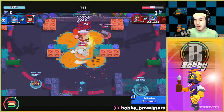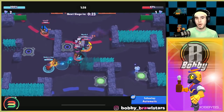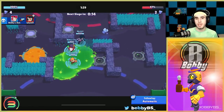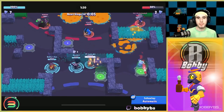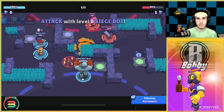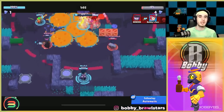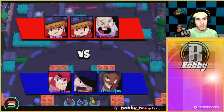Barley is best in siege and heist, unlike the earlier brawlers who excel in gem and Brawl Ball. The reason: lobbing bottles on a stationary IKE, bot, or safe deals great DPS. Play it on the right map — basically every siege and heist map is fine, but don't run it on an open bounty map where you'll get sniped. The healing star power is very strong; the healing gadget is also preferred over the slow gadget since you're rarely in a situation where you need to counter tanks.